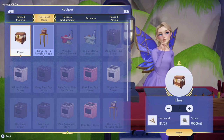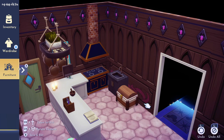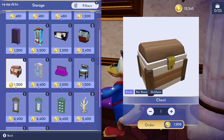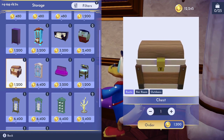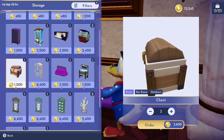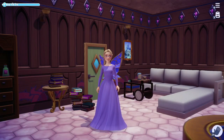Or if you have a chest and just put it in your inventory, you can go to Scrooge, ask to order furniture items, and order as many chests as you want for only 1,200 star coins. Sometimes that works better for me depending on whether I have more money or resources at the time, so I definitely recommend taking some time to collect a bunch of chests.